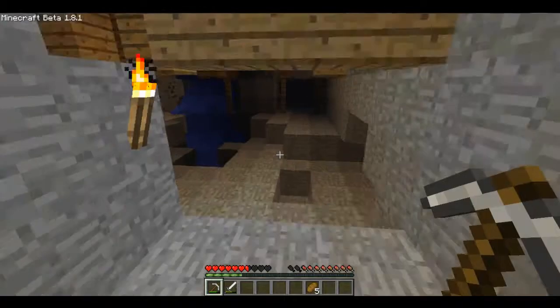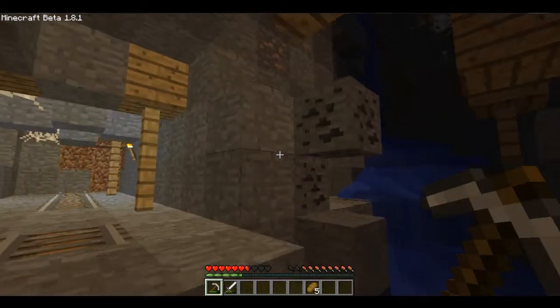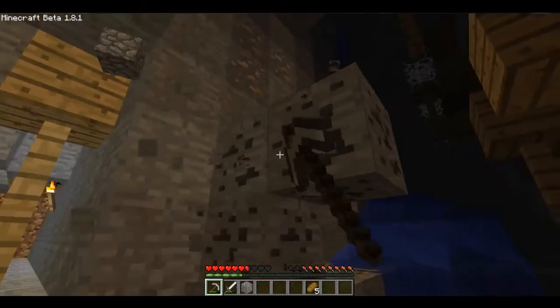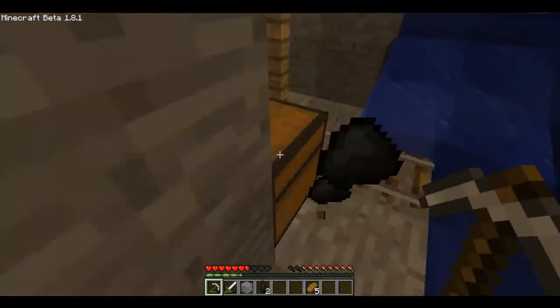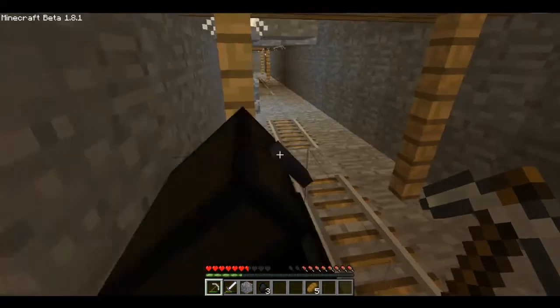Oh, I like the melon farm, it's pretty good. Oh, there's some coal there. I'm just going to collect all the coal I can now, because I was waiting to get the four full stacks. Ooh, a chest — nothing in it. Must have been there.